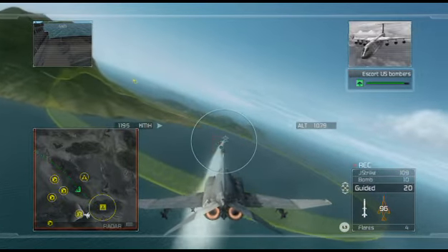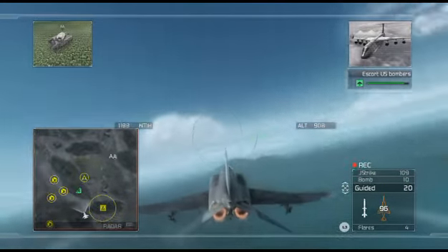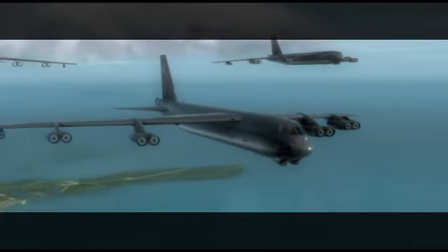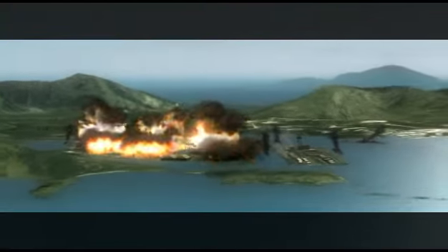This is Gargoyle lead. We've reached the initial point and we're starting our bomb run. Target's designated. Weapon master switch arm. Stand by. Weapons released. Gargoyle lead, this is Citadel — good hits on the target. That was right on the money.